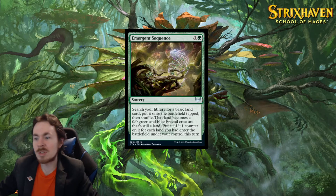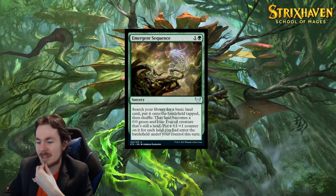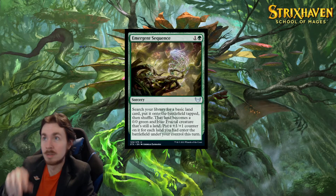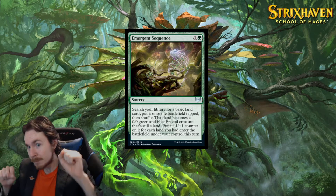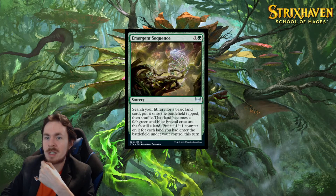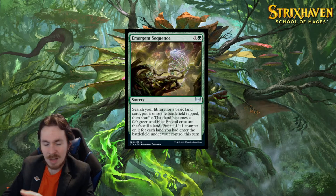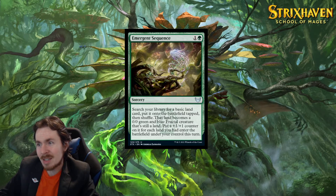Emergent Sequence — 2-mana sorcery. Search your library for a basic land card, put it into the battlefield tapped, then shuffle. That land becomes a 0/0 green and blue fractal creature token that's still a land. Put a number of +1/+1 counters on it equal to the number of lands you had enter the battlefield under your control this turn. So ideally you play a land, then you play this, and it has +2/+2. I think I went over this one in the Quandrix review.